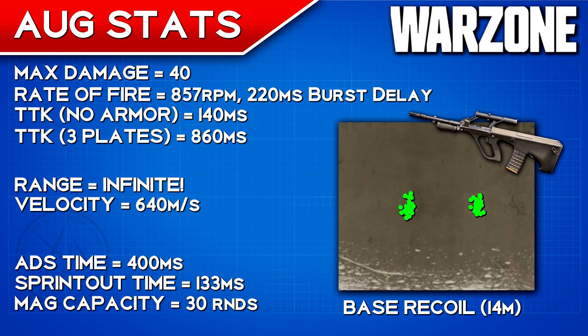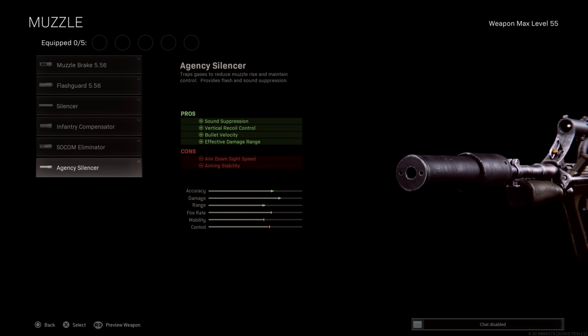You can also see our base recoil without any attachments at 14 meters — it's got a very nice tight spread within each burst. There is a bit of horizontal recoil though; when you compare this to the M16, the M16 tends to have less horizontal recoil. But we can make up for that with attachments, so let's start diving into the individual attachments.